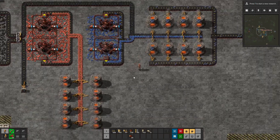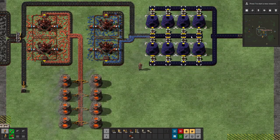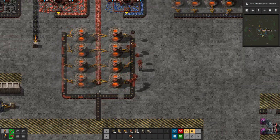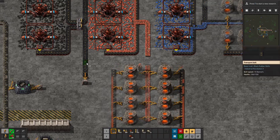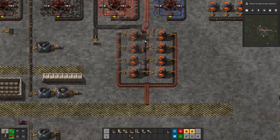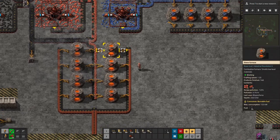To scale that up, we can use robots. In Industrial Revolution you get construction bots relatively early compared to a normal Factorio game. I'll grab a copy of this machine setup, rotate it, and bring it right over. The beauty of Factorio is that you can scale things up heavily with these robots — they can build things out for you. Copy it across, add coal and copper running to all your furnaces, and it will operate by itself without you having to babysit it.